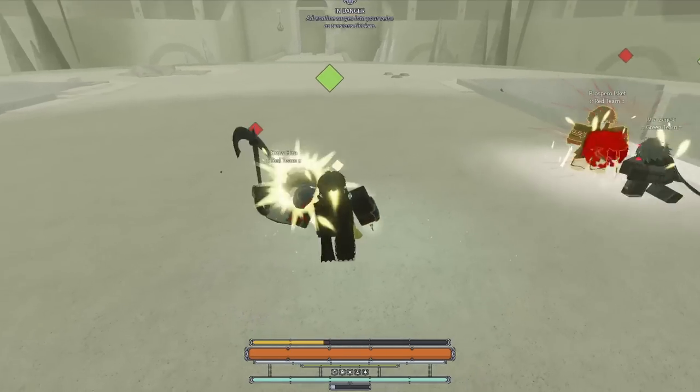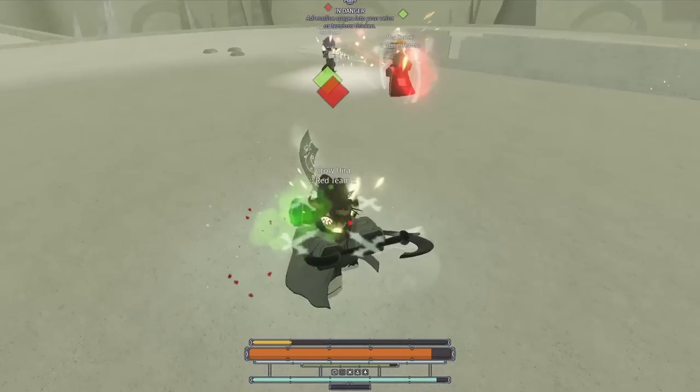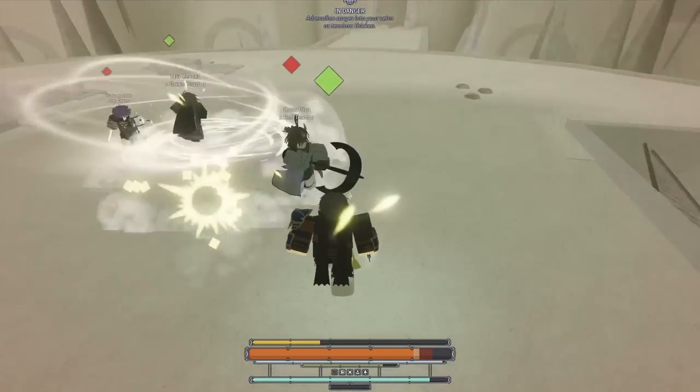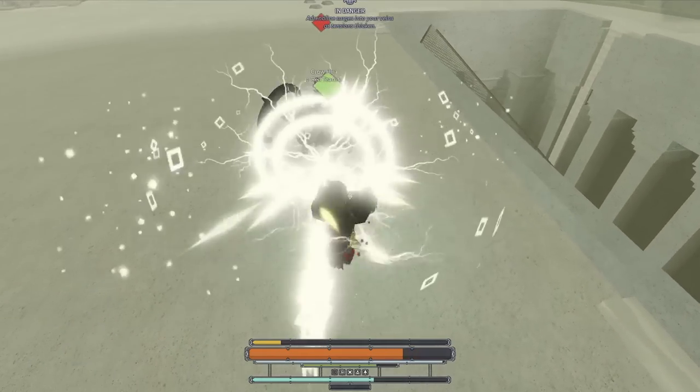Deepwoken has mostly pretty simple animations for its characters. For the actual dash part, I just added a body velocity to the player going forward, and in the middle of the dash I spawned in a part that has a ring decal on it behind the player — for that little ring you see in the teaser. Next on the list is blood teleport.